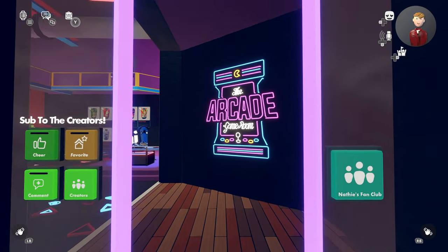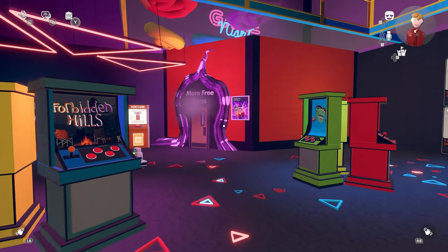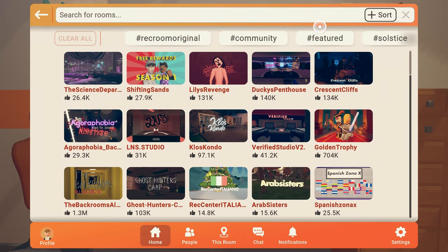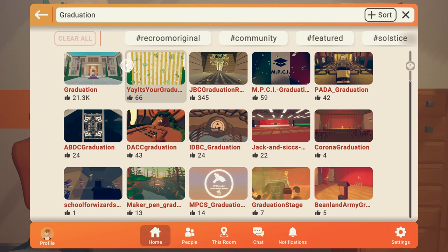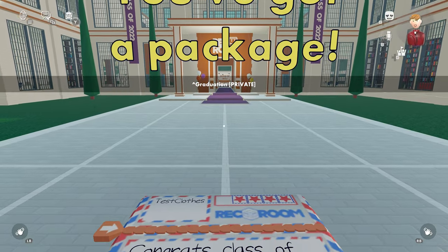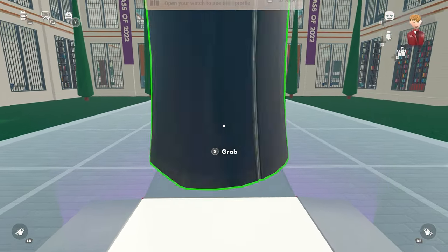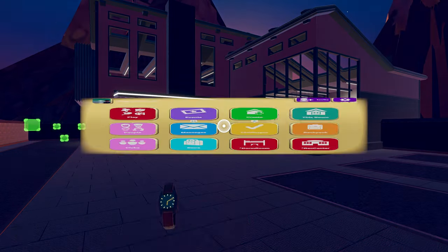Obtaining free clothes can be done in four ways. The first way is by going to certain rooms. There are two types of rooms that will give you free clothes: a quest room and a regular room. Quest rooms will require you to complete an objective once in the room to get free clothing items, and a regular room will give you a free clothing item just for showing up. I will keep an updated list of clothing item rooms pinned in the comment section.